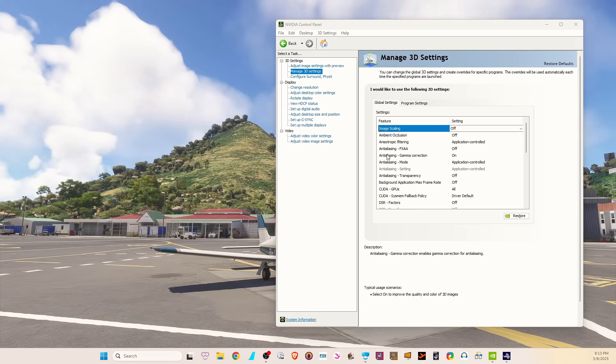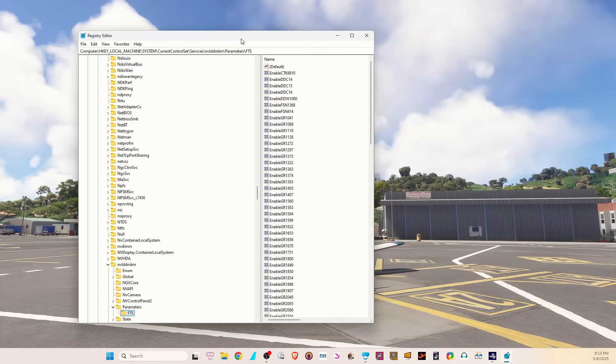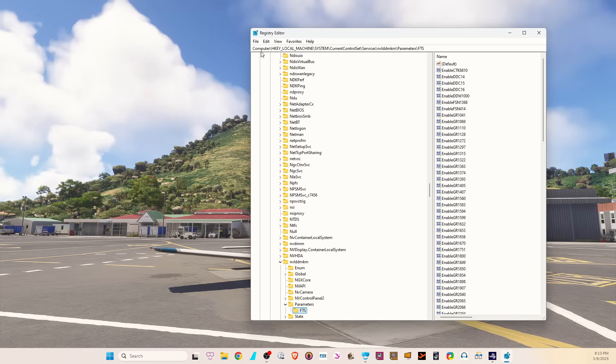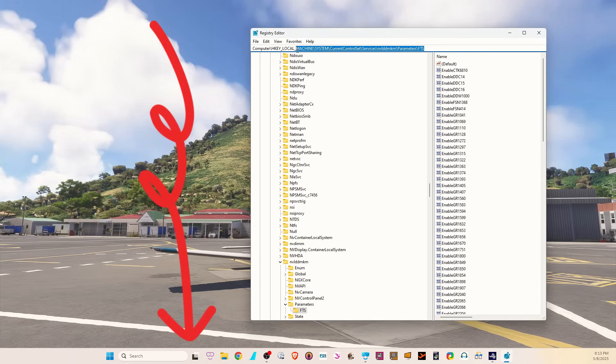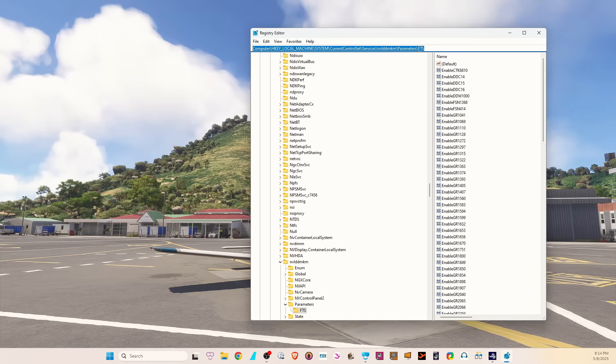From here, go to Start and type 'regedit' to open the Registry Editor. Close the Nvidia Control Panel. In the Registry Editor, navigate to Computer > HKEY_LOCAL_MACHINE > SYSTEM. I'll leave the full path link in the description below so you can copy it. I got this trick from someone else and my registry key was in a slightly different folder.